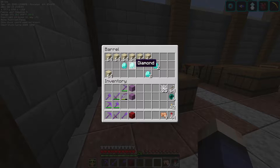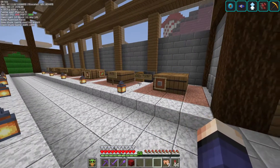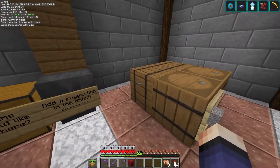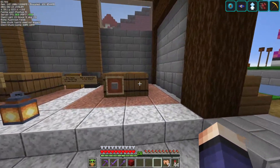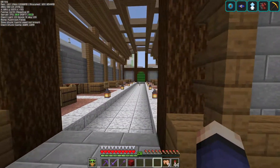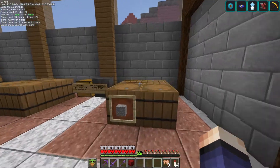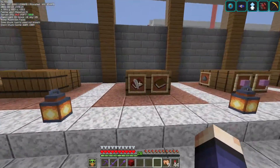We've got sand - one diamond for two stacks. Oof, that's a good deal, a really good deal. Gravel - one diamond for two stacks. I really like that idea. Sand and gravel are two of the ones that are just kind of a hassle to mine. We have a gravel biome semi-close by, so we can go there and get some, but sometimes it's just easier to go ahead and buy it.